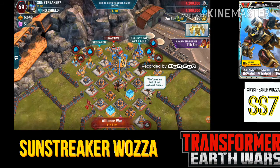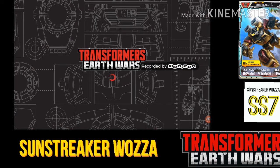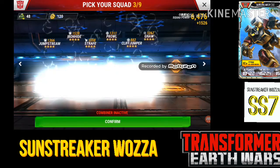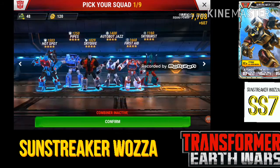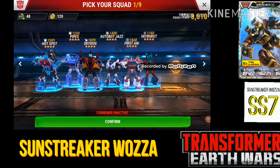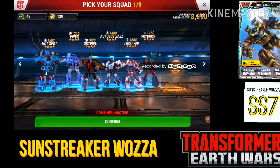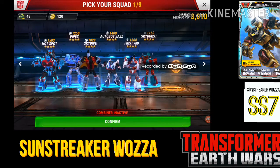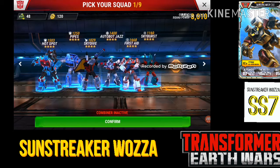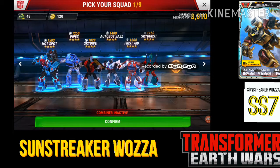Generally, how I organize my teams is I always have a tank, I always have a gunner, and I always try to have some kind of aerial or jet. The reason for each: you've got to have a tank there to soak up the damage. I've heard of people running gunners and healers only, but you need really high level gunners for that — not a lot of people have those apart from the top five guys.